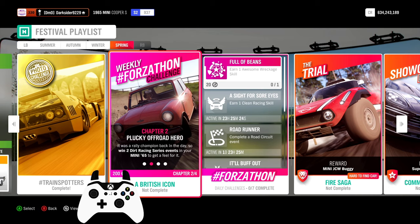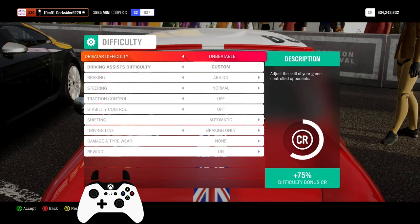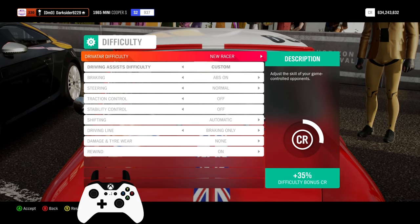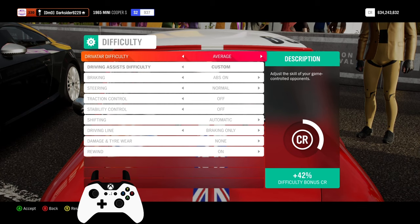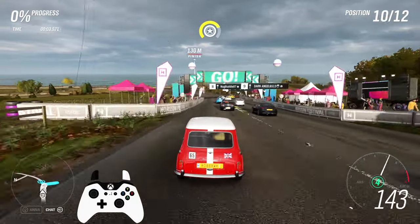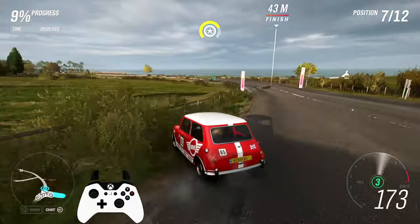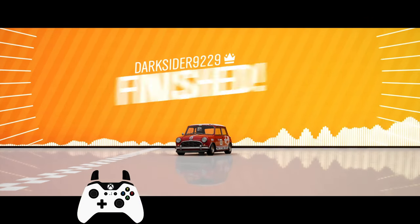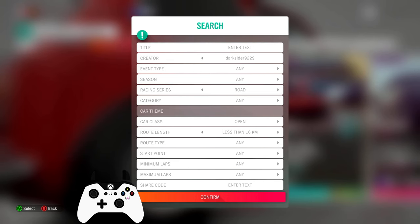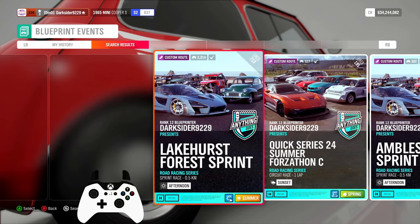For the second chapter, you need to win two dirt racing series events. The difficulty doesn't matter, so you can lower it to New Racer, as long as you remember to bring it back up to at least Highly Skilled for the seasonal championships prizes. For a very quick completion, you can hop into some quick blueprints — sprint or circuits will do, as long as they are dirt. Third chapter: win two road racing series events. Same strategy — standard or blueprints, any difficulty. Go for the win and you're in chapter four in no time.